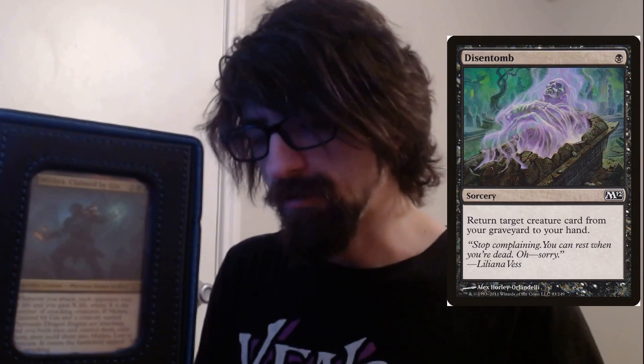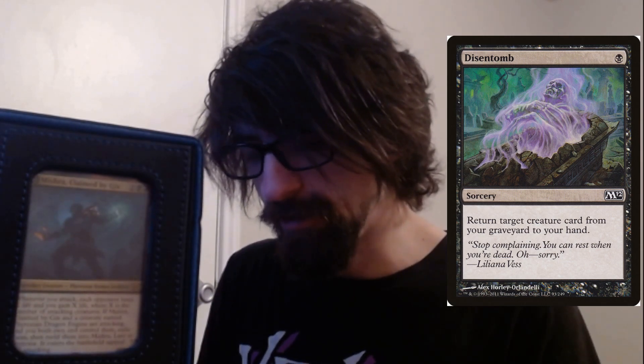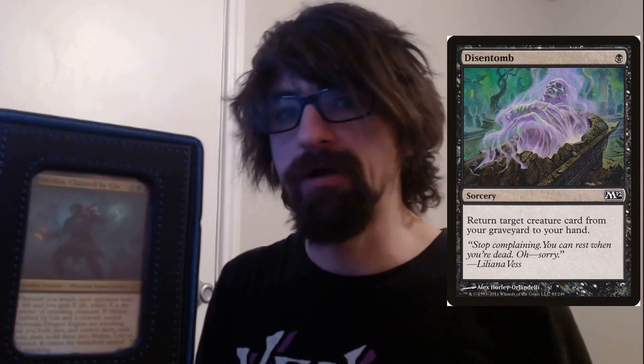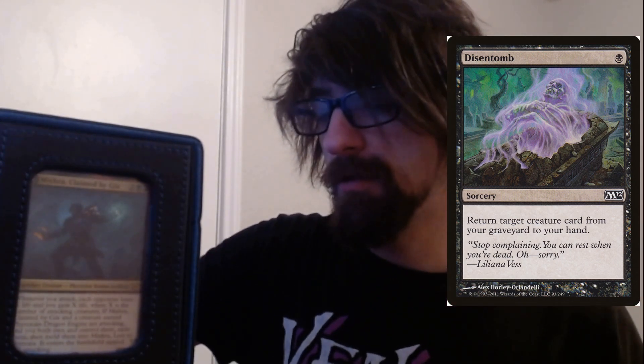We have Dismember — pretty good too. It's a one-cost sorcery: return target creature from your graveyard to your hand. So if you don't want to use unearth because it doesn't feel safe, you can just bring the Dragon Engine back to hand instead. Unearthing costs more than just returning it to your hand and then summoning it normally, so it saves you some mana if you need to.